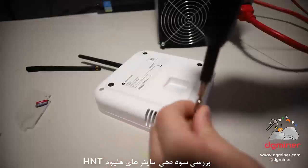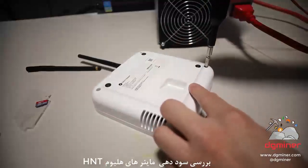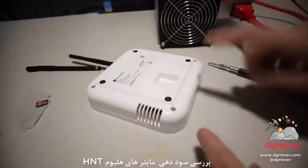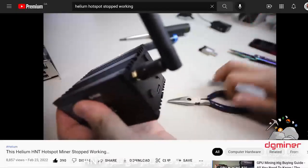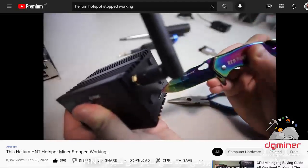This one here was getting like maybe 13 or 20 cents a day, so I was like maybe I will change out the micro SD card. I have no idea if that's going to work or not, but I'm going to find out and I'll update you guys in another video. I did do the same thing — changed the micro SD card on my Rack V2 — and I did notice an uptick in terms of the HNT rewards.